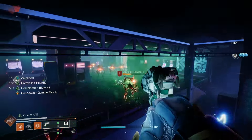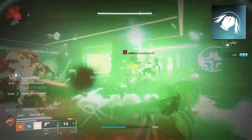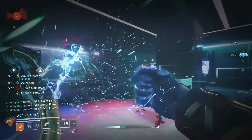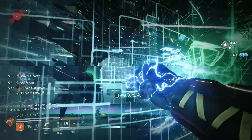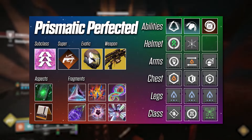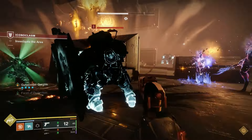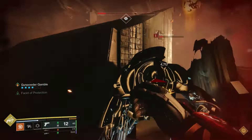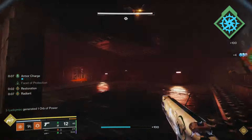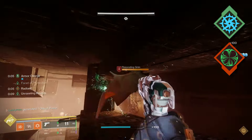With Prismatic, we have access to some of the best abilities like Combination Blow, and some of the best aspects like Stylus Executioner. Now your DPS build becomes an immensely strong ad-clearing and survivability build. The gameplay loop goes like this: you start working up your Combination Blow with your melee and dodge cycle, which will also make you Amplified. In the meantime, use your Strand Primary to start spreading Unravel, so that all of your abilities will deal more damage.